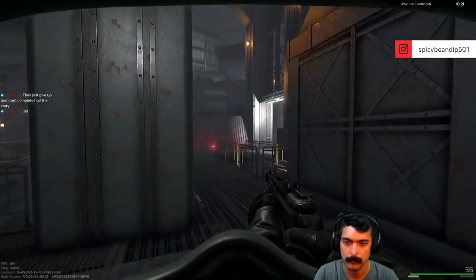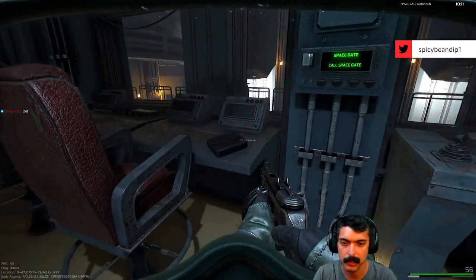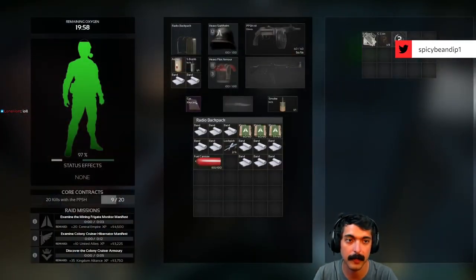Onto the colony cruiser, the switch is in the rear of the ship in the reactor room. There's a money pouch right next to it as well that usually doesn't get hit, so you get a nice little bonus on the way out.